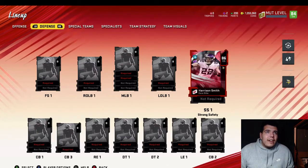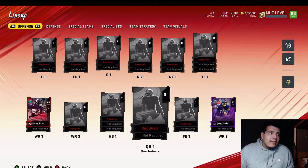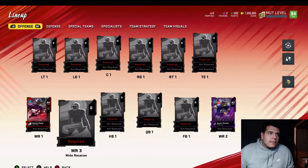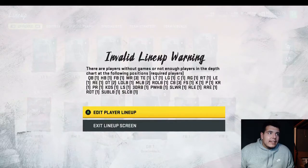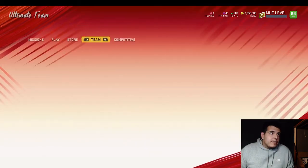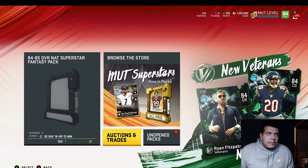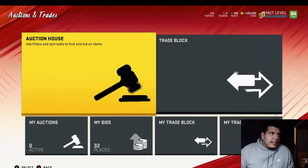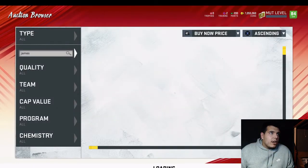I think I'm going to start with power ups right now. Let's go to the auction block and get some Vikings power ups that we can use to start building our team. We'll try to pick up all the Vikings power ups we need and then slowly work our way up the chain.